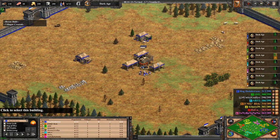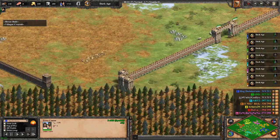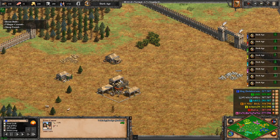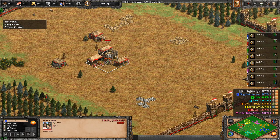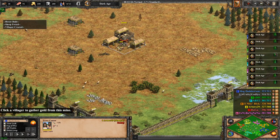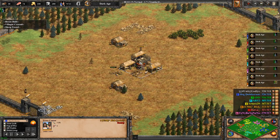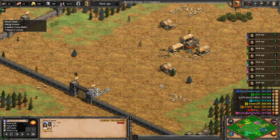At the bottom we have my team: me in blue playing as the Teutons, green as Spanish, teal as Cumans, and grey as Italians. On the opposing team we have red as Ethiopians, yellow as Mongols, purple as Britons, and orange as Aztecs. Some pretty typical Arena civs.